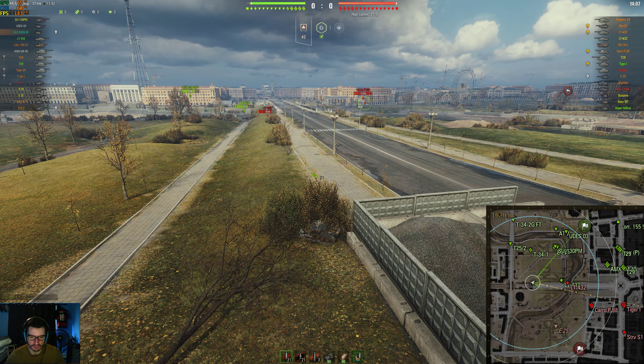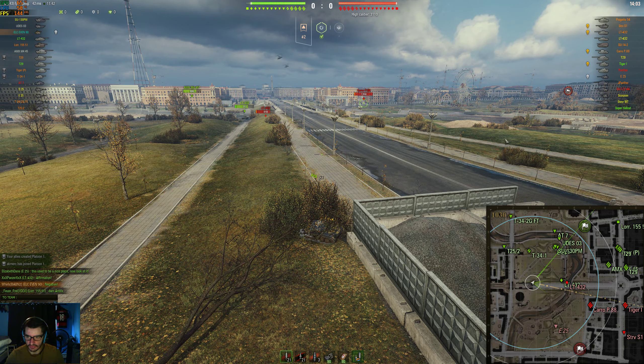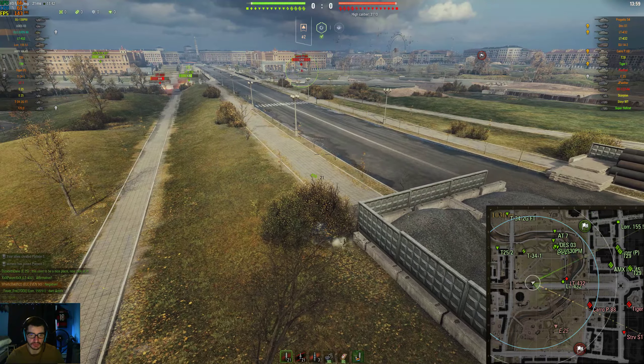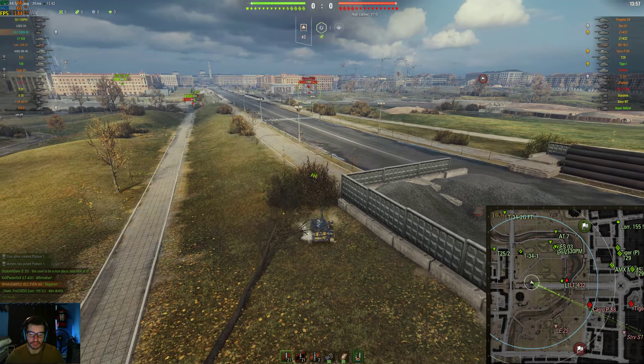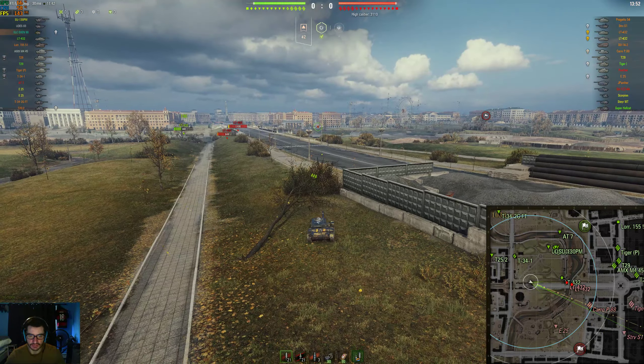The changes on this map for light tanks are pretty good, because you can spot this whole area now. There's a good amount of bushes that still stay in cover. If you're a good player and know how to use bushes, you won't get spotted. But for a light tank, this is pretty good.